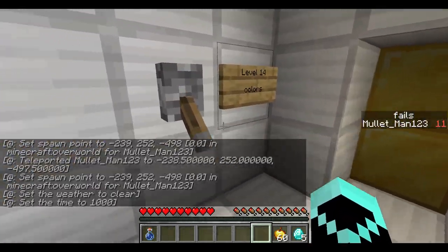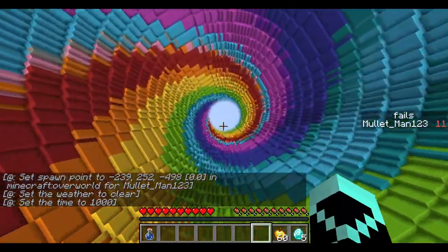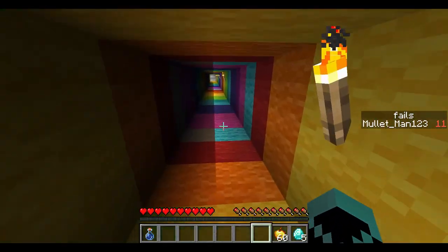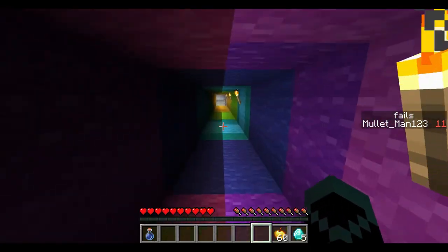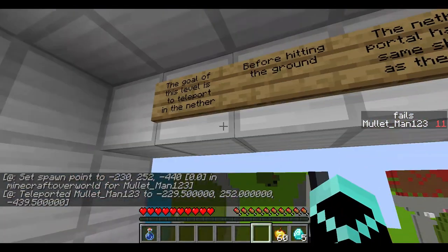Level fourteen is called Colors. Oh, it's the rainbow one — this is sick! There are water bottles up there. I think that might be it for the rest — wait, is that it?